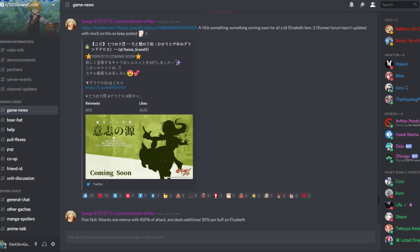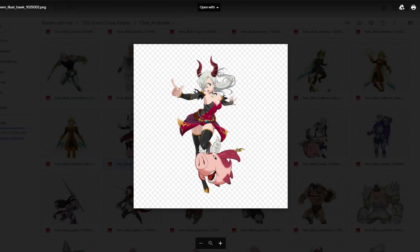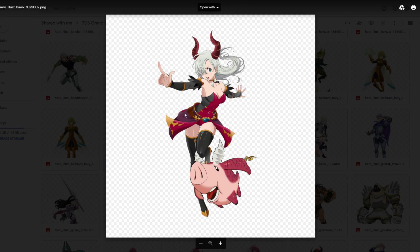Let me get to the Elizabeth section. This is the artwork right here. So we're getting... I'm pretty sure this isn't a new Elizabeth. I'm pretty sure this is just a skin for the Hawk-Elizabeth card, because there's like two of them. So I'm pretty sure this is just going to be a skin for those two.